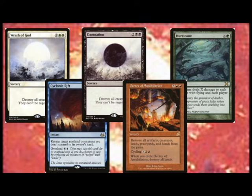Number 2: Field Wipes. These are necessary in any deck, as we all need a big red button to hit when the board is getting a bit too crowded or perhaps creatures are getting aimed at us a bit more. All colors have some way of wiping the field, even if you have to do it in a weird way, like Green's Field Wipes.